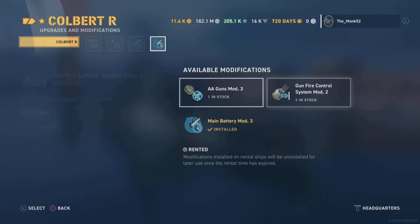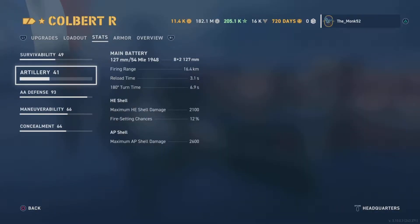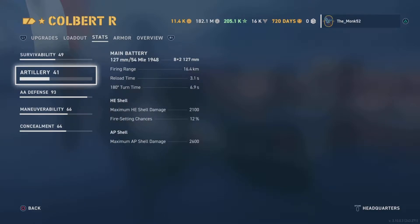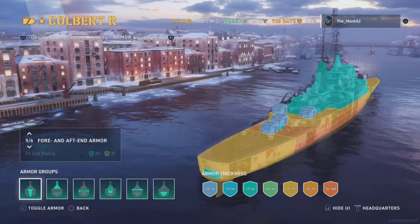AA gun main battery mod 3 is where you want to go for slot six. These are very slow shells — they lose a lot of speed over distance, they're only 127s. You've got 16 of them but you can't fire them all at once. They're dual purpose. 127s means you can only pen 27mm with IFHE. We don't have IFHE so we're not getting many pens unless you're hitting broadside. It's going to be very interesting with these 127s.